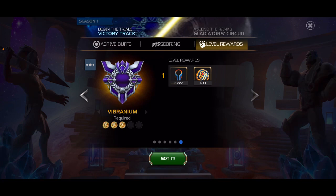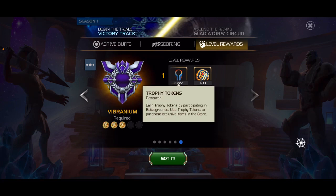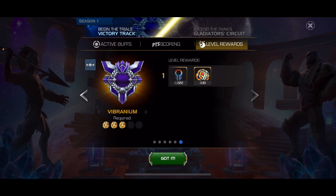You don't even have to worry about the gladiator circuit. Just take the month slowly, let the big accounts make their way through first, then come in afterwards and go through the victory track. You'll get the trophy tokens and use them to get those six star shards.